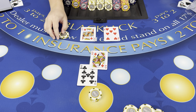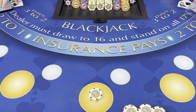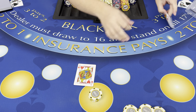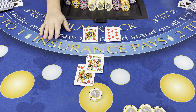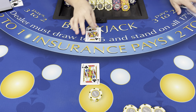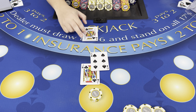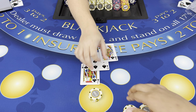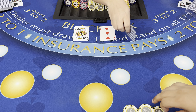Dealer has $17,000. Staying on $20,000. Staying on $20,000. Dealer has $20,000. No blackjack. $16,000. What did dealer have? Oh, that is not good.